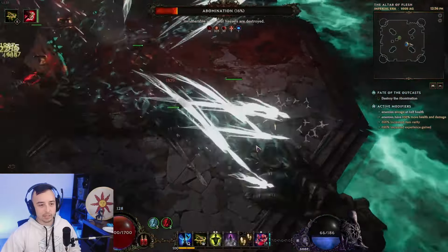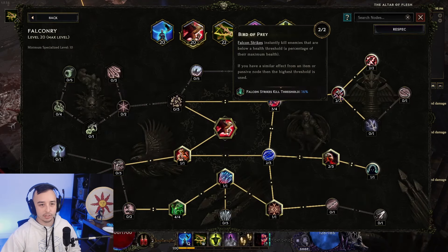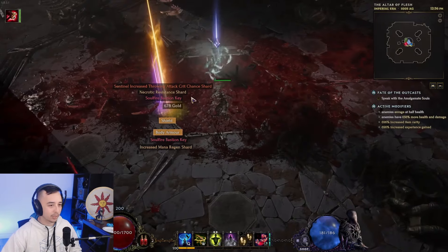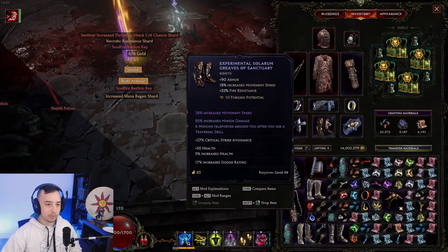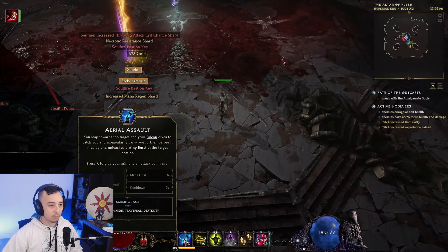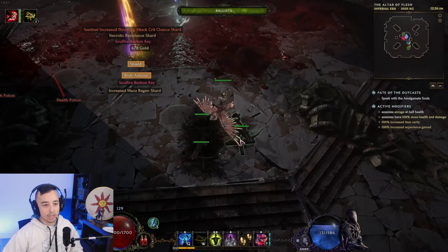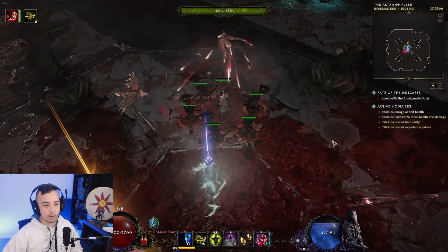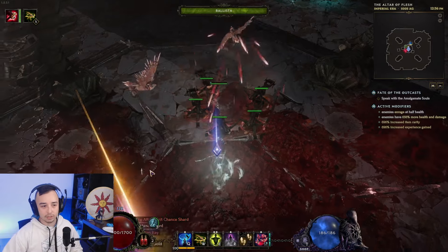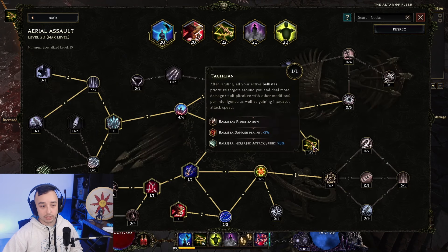Here I'm going to be using Falcon Strikes. Falcon Strikes is going to execute the boss at 16% because of the node Bird of Prey. Your Ballistas can die if you're not careful. I'm using the Experimental Affix — six minions teleported around you after you use a Traversal Skill. Our Traversal Skill is Aerial Assault, which boosts our Ballistas' damage by giving them 2% damage per Intelligence — that's a more multiplicative damage bonus, which is very good. You're also getting Ballista attack speed, and when you move around, all your Ballistas follow you because of that affix on your boots and they get a nice buff.